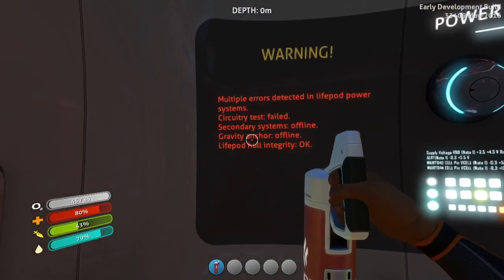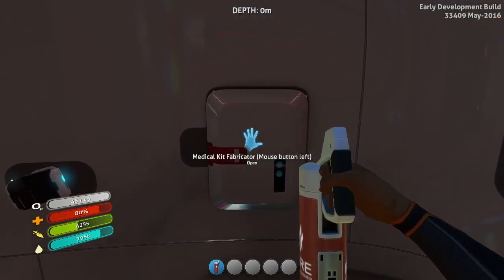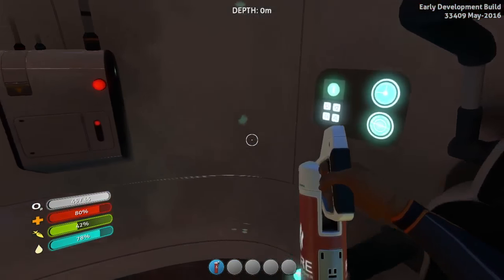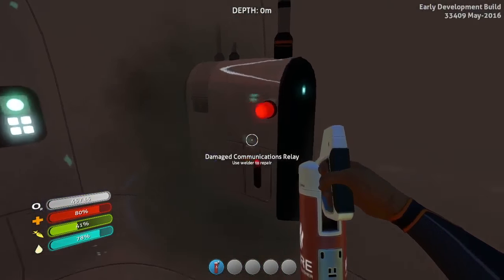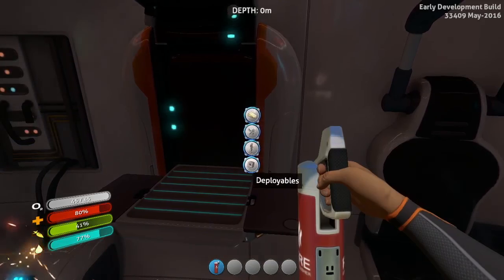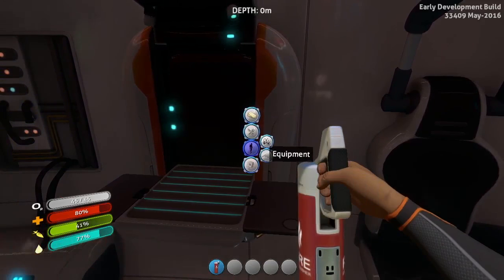Multiple errors detected in life pod power systems — circuitry test failed, secondary systems offline, gravity anchor offline. Life pod hull integrity is okay though. Medical kit fabricator — let's take a look at that. Our medkit is okay, I guess we'll pick that up and take that with us. Looks like an Oculus Rift on the wall, some sort of virtual reality. Damage communication relay — use welder. We need a welder. Can we fabricate a welder? Resources, sustenance, personal deployables.